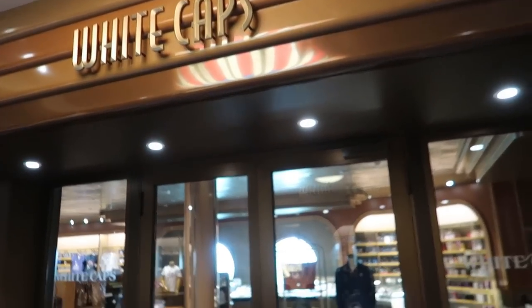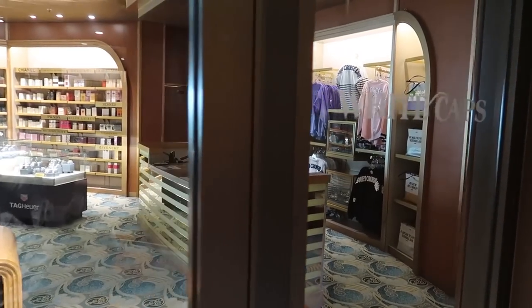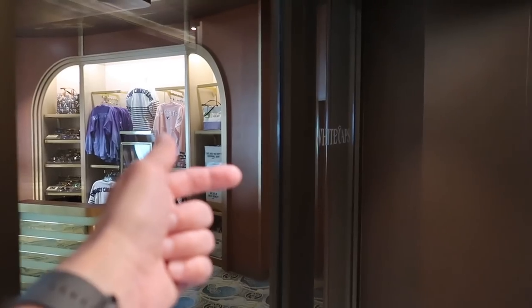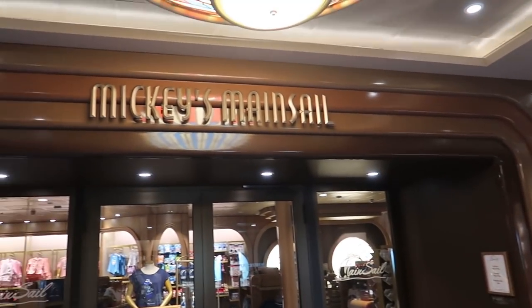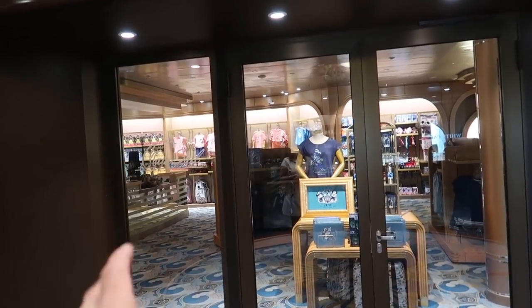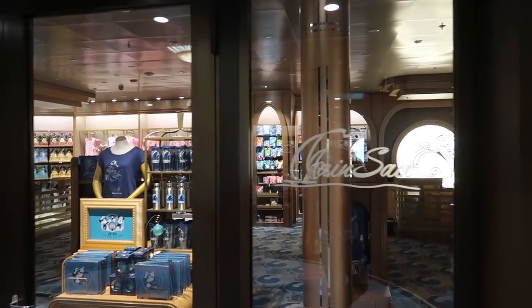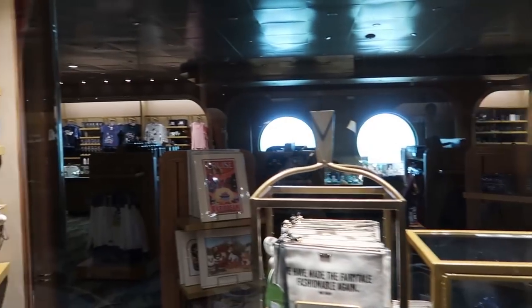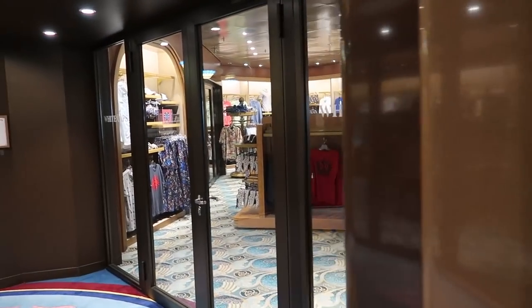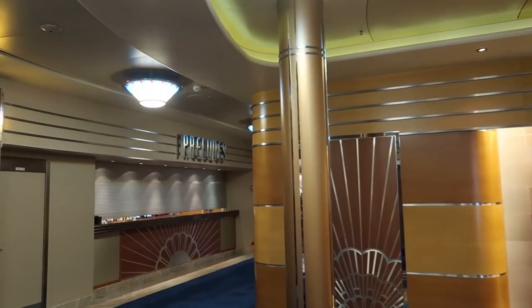Directly across from White Caps is Mickey's Mainsail — similar merchandise but more geared toward kids with toys and children's clothing, while White Caps has jewelry, purses, cologne, watches, and adult clothing. Continuing forward toward the Walt Disney Theater, we pass Preludes, where you can get popcorn, drinks, or an alcoholic beverage before shows.